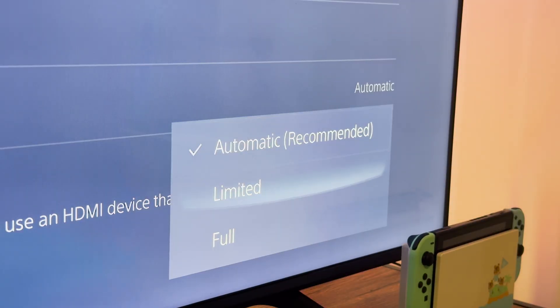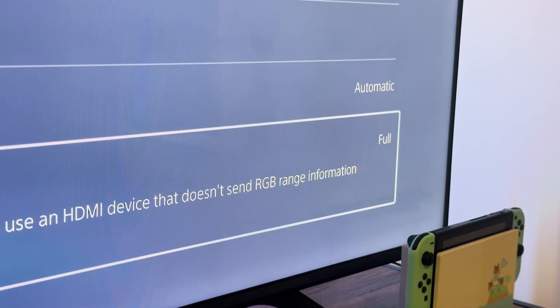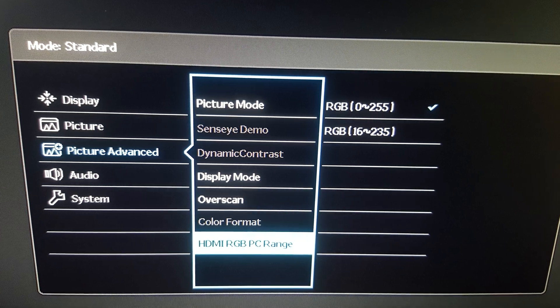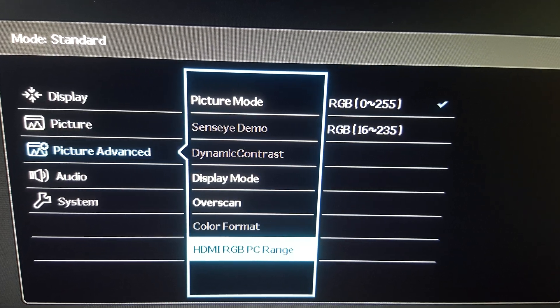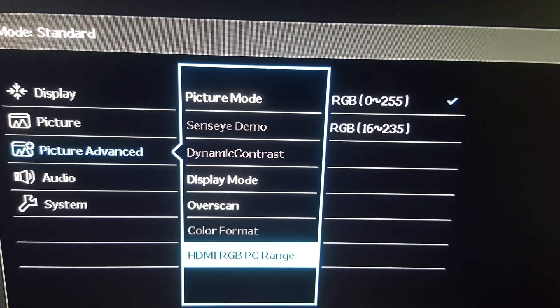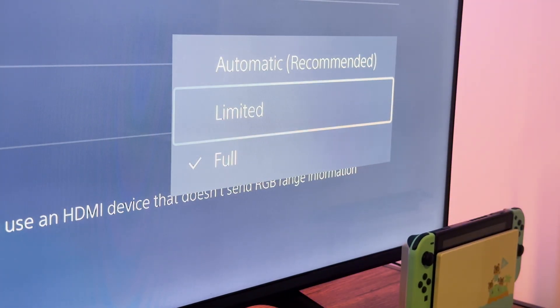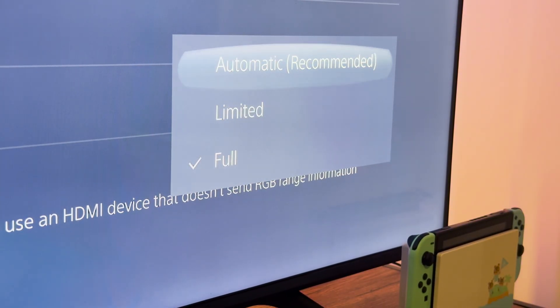So if you're gonna set your PS5's RGB range to full, you need to first make sure that your TV or monitor is also set to 0 to 255, as that is the full RGB range. If you only see 16 to 235 on your TV or monitor, make sure that your PS5 is also set to limited or automatic.